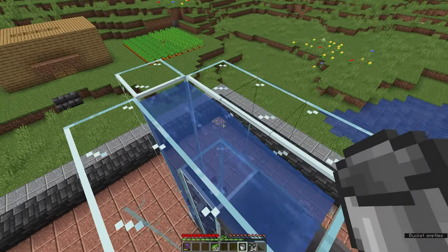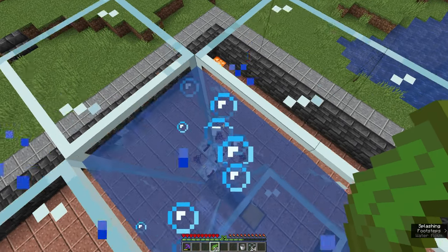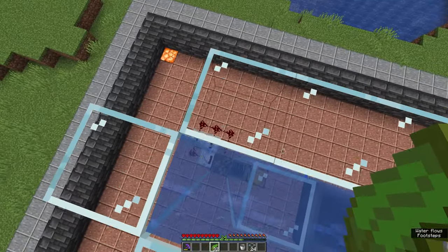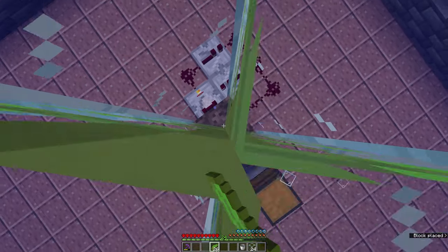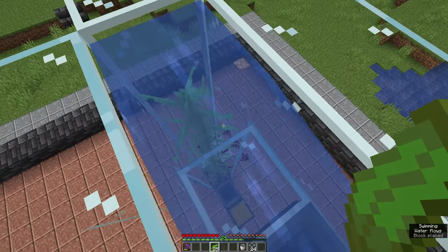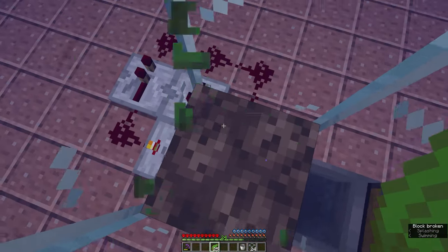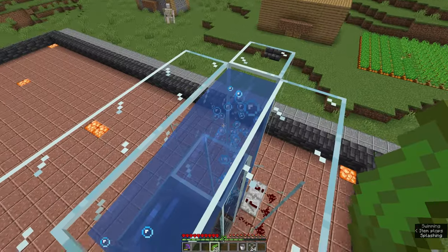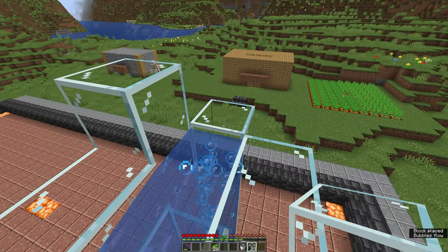Finally, all you need to do at this point is dive down to the bottom of the water and place your kelp all the way up as far as it will go. Then you need to go back down once more to break the bottom block, and that will create your bubble column. Then switch back to your glass or whatever blocks you're using and block off at least the first two sections — you can do all three if you want to, but getting the first two is important.